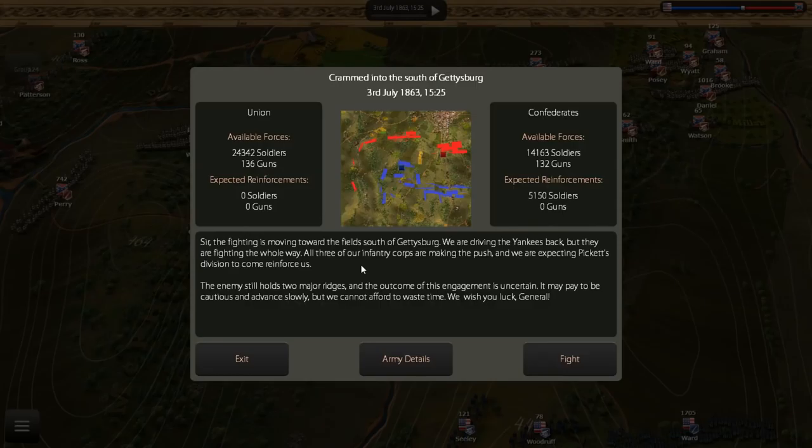Hello everyone, it's the Historical Gamer once again, and today we're returning to Ultimate General Gettysburg, the first of the Ultimate General series. This is part 5 of my Let's Play of the Confederate side, playing with the highest difficulty — a balanced highest difficulty match against the AI.